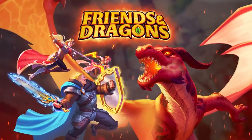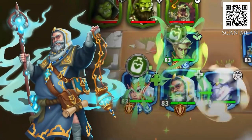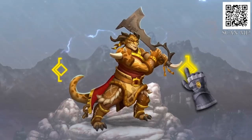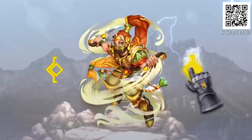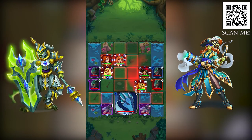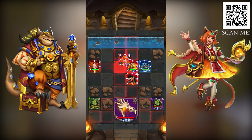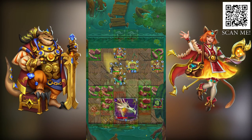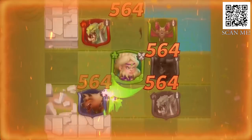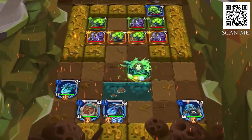Friends and Dragons is a free-to-play strategy-based mobile RPG available on Android and iOS devices. You get to summon and collect over 150 epic heroes in this puzzle dungeon crawler game. In order to make your heroes more powerful, you'll get to equip different items and upgrade their skills. Friends and Dragons features over 500 handcrafted puzzles and adventures, as well as epic weekly events and competitive challenges. You can also play it in co-op with your friends and go through these dungeons together for a chance to win double rewards.